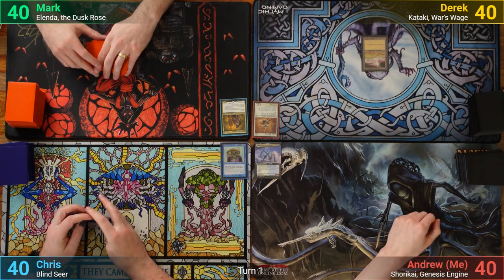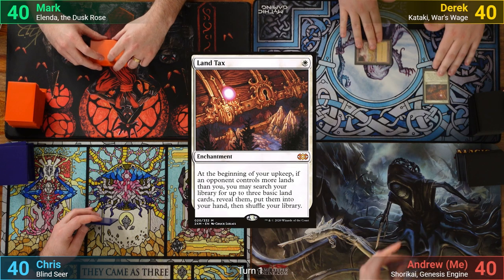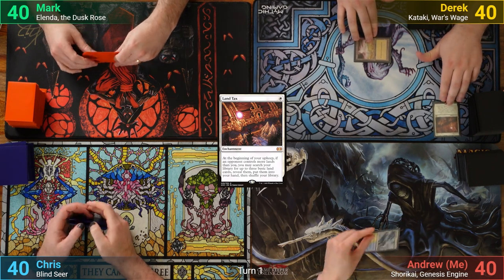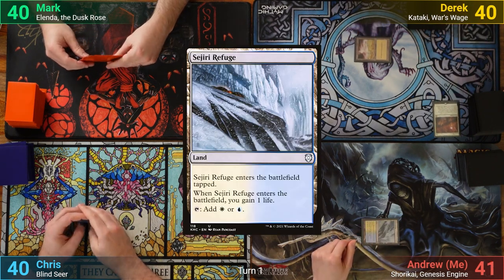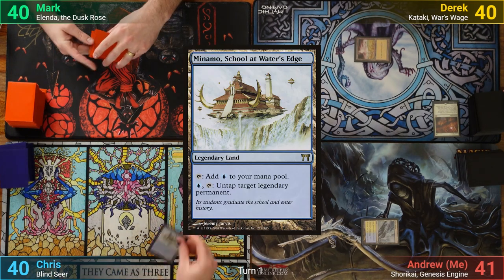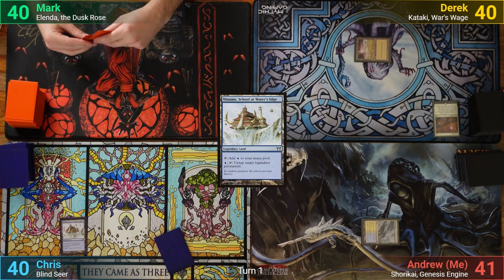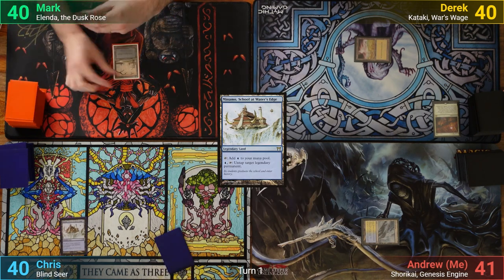Derek draws, plays a Plains, and casts Land Tax. I have a Sejiri Refuge which comes in tapped and gains me one. Chris plays Monamo, passing to Mark. Mark plays a Swamp and casts Indulgent Aristocrat.